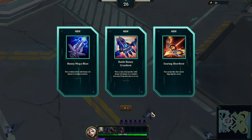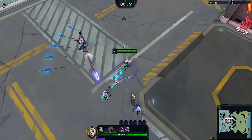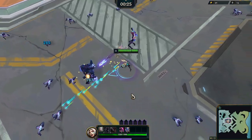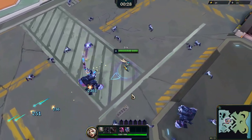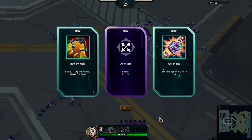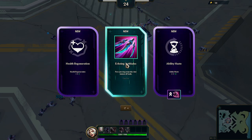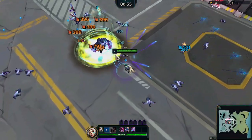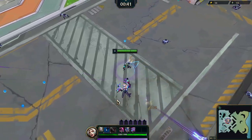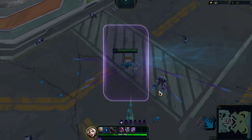Shouldn't be too bad. We can go for the Battle Bunny Crossbow - decent weapon there. Let's see, don't need any of those. We can go for the Echoing Blades. Decent damage so far. Let's get a projectile count - that's harder to get.